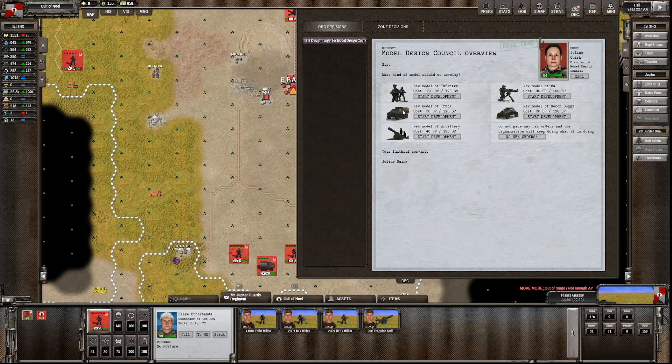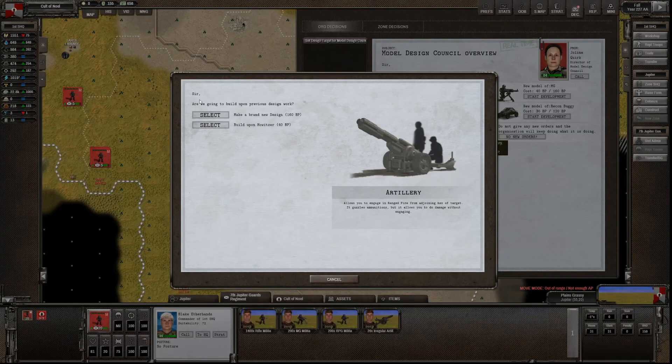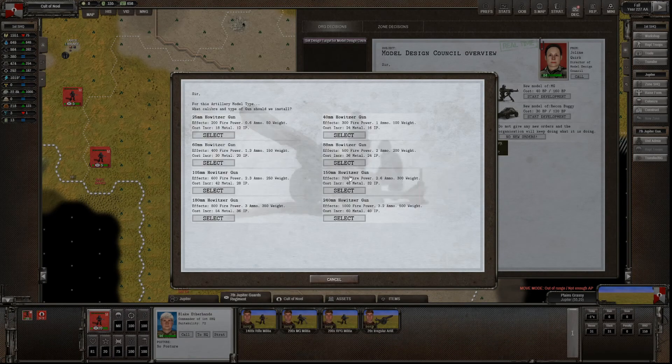New model time. We should probably redesign ourselves some artillery that we can actually use. Let's make a brand new design. We went for the massive one which was 200, which was 500 weight, which is proving to be somewhat unwieldy. So maybe we'll bring it down and go for the 150.